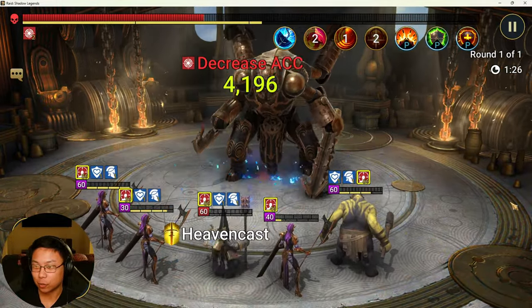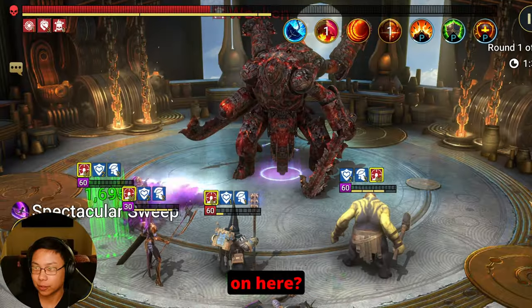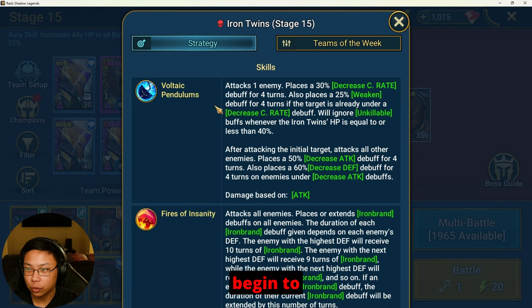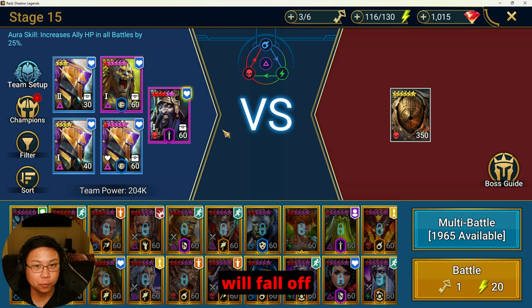It's about one o'clock in the morning just waiting for my Final Fantasy video to upload. The Pain Keeper died again. The Iron Twins will actually begin to ignore unkillable buffs whenever the Iron Twins' HP is equal to or less than 40%. This unkillable will fall off once he reaches that certain threshold.